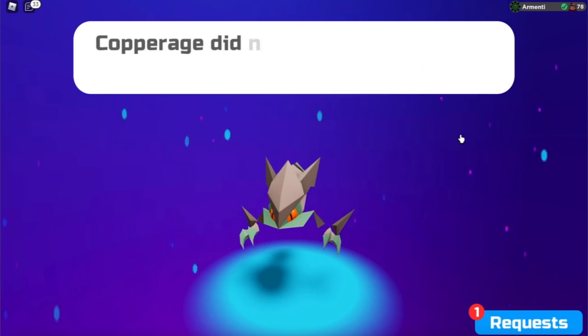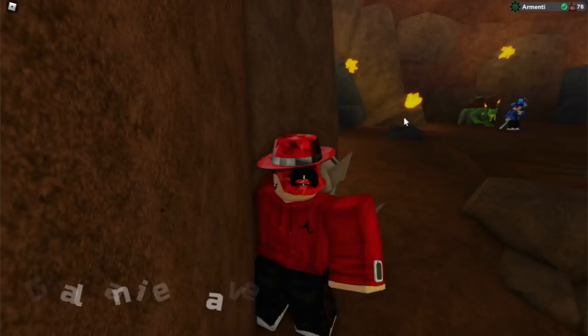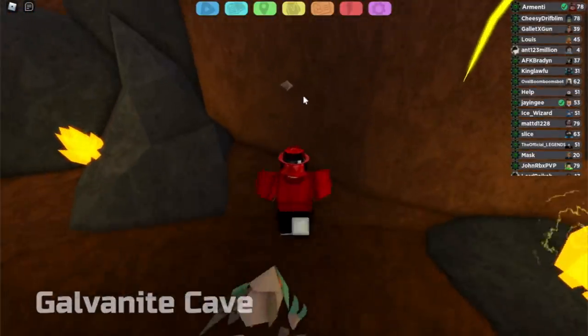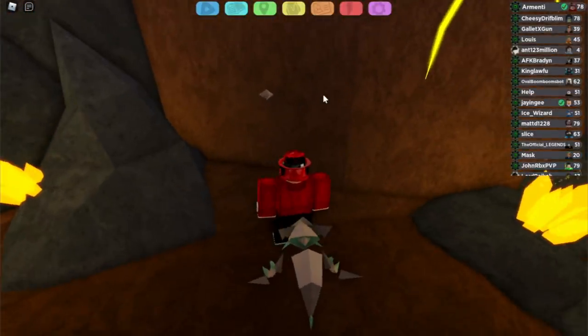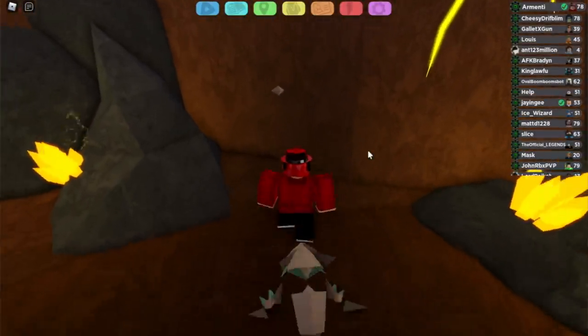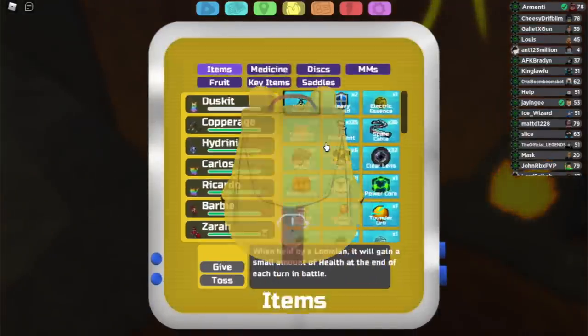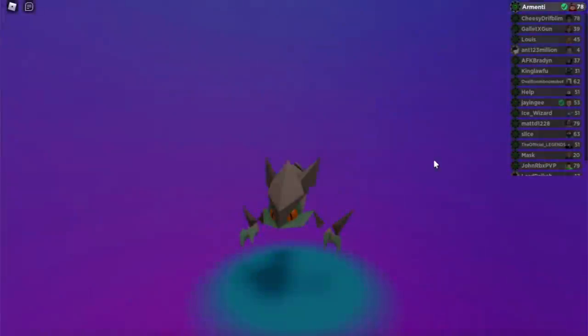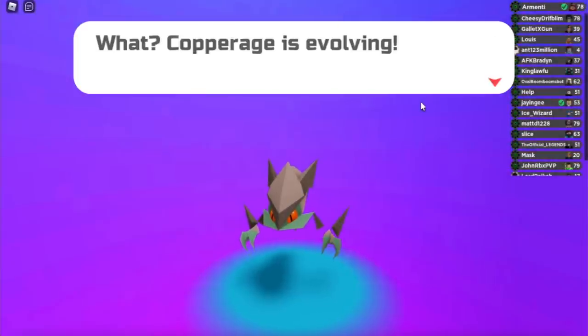Now that you have Copper Ridge, it's actually pretty simple to evolve it into Oxidrake. If you remember earlier in the video, I said that if you touch the thing on the wall, there's a 1 in 7 chance you might get a Copper Nugget. Well, the Copper Nugget you get from that actually evolves Copper Ridge into Oxidrake. As you can see, I just used a Copper Nugget on Copper Ridge, and now it's evolving into Oxidrake.